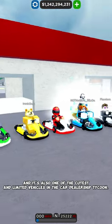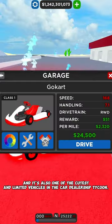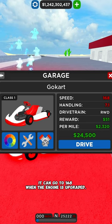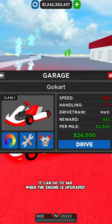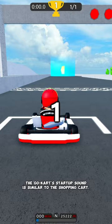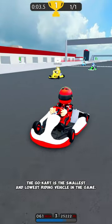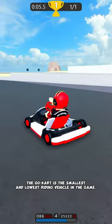This is the Go-Kart, and it's also one of the cutest and limited vehicles in the car dealership Tycoon. It can go to 168 when the engine is upgraded. The Go-Kart's startup sound is similar to the shopping cart. The Go-Kart is the smallest and lowest riding vehicle in the game.